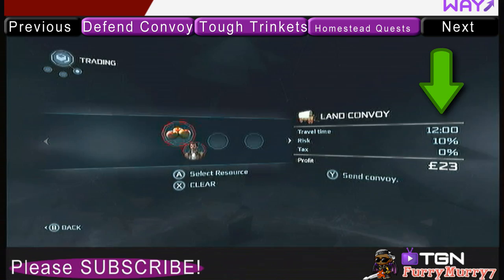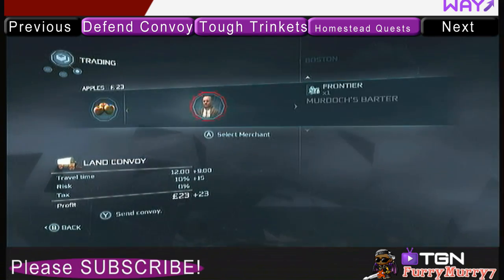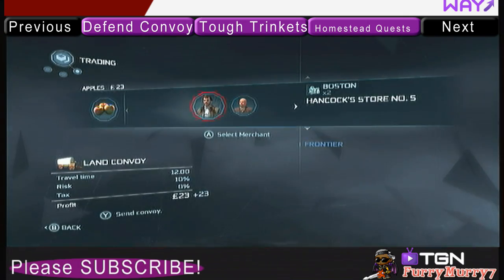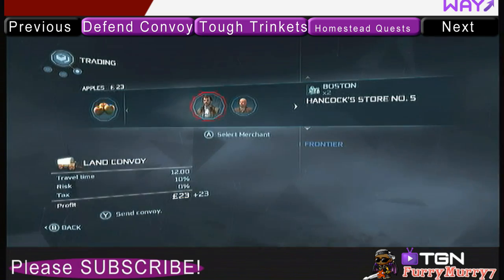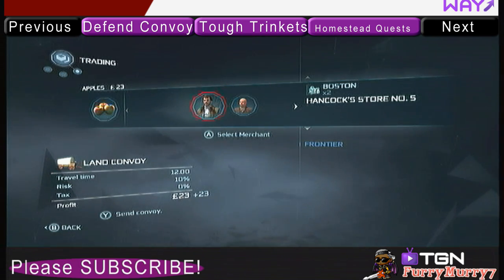After the allotted time of 12 minutes, I would make a profit of 23 pounds. You can keep on adding items and select which merchant. It's recommended that you send all the items in your convoy to the same merchant, because if you don't, it's going to increase your risk percentage.